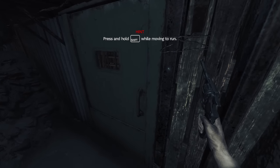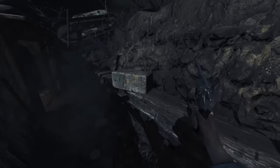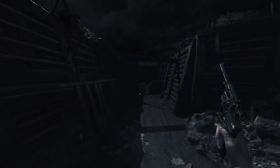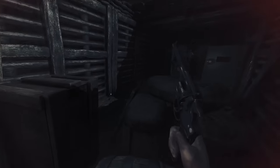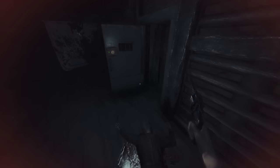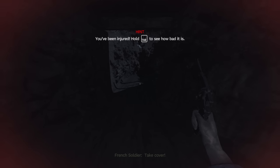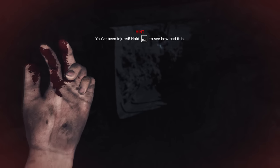The best part of Amnesia has carried over, which is where you open doors by manipulating them physically. However, this time you can use the innovative technology known as the brick. The game's opening involves you running through these trenches while German people run around on top and shoot at you. Eventually, some fella called Lambert comes to save you, and you get introduced to the health mechanic, which is just wiping your groin and seeing how many fingers get wet. Fortunately, you can towel it off.